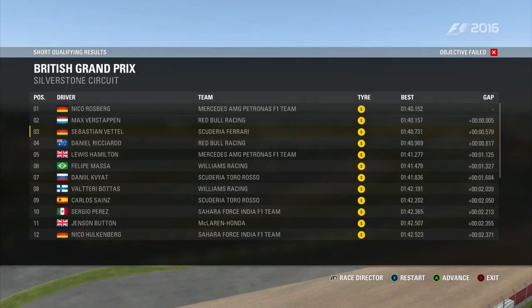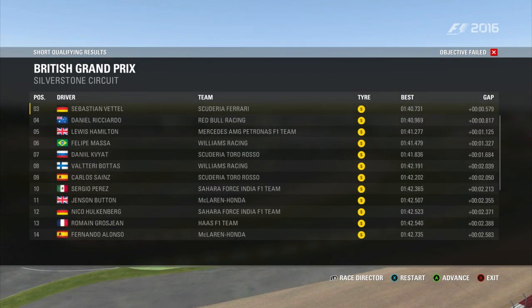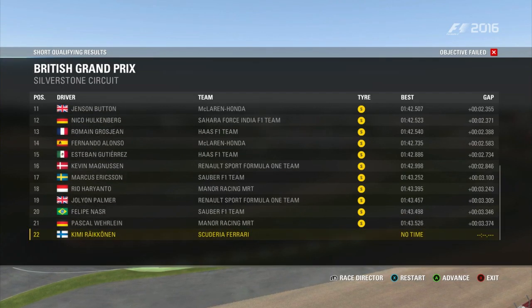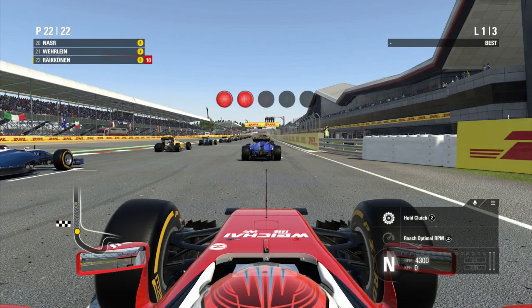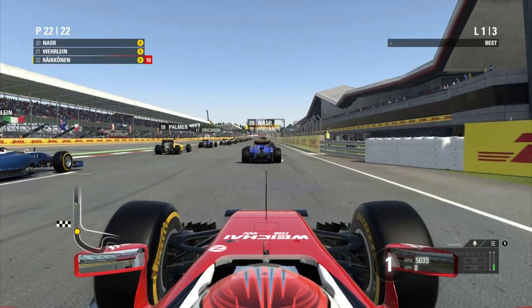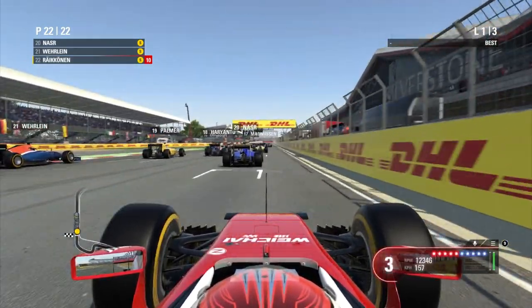Moving on to easy, you can see the AI's best time is a 1 minute 40.1. So already there's a two second difference in the top of the table compared to very easy. That gives you a nice indication of the kind of increase you'll get whenever you step up the difficulty another level. It'll be interesting to see how much the pace improves as we get higher up the ladder.